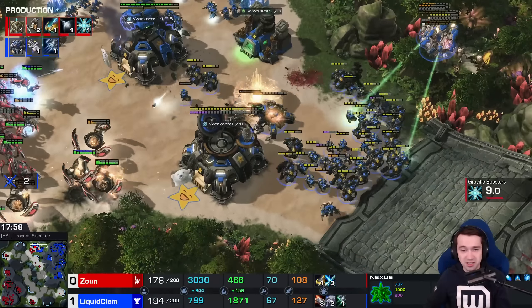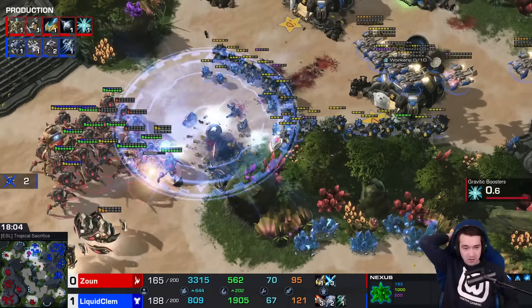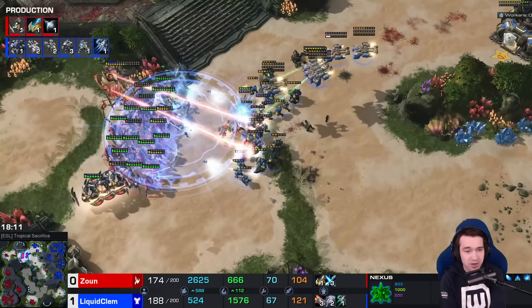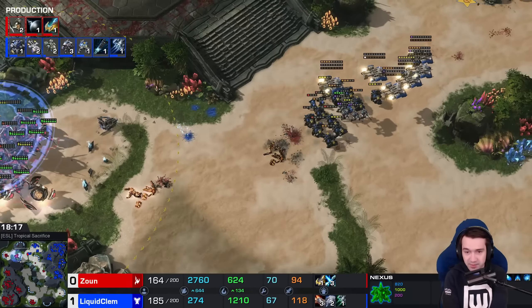Leans into it, loses a Disruptor though. Another shot only clips a Marauder — the fadeaway, not good enough. He's chasing down the rest of the Disruptors. I don't know how many shots are left, but the shields are stripped away from the entire Protoss army. Clem with a 20-supply lead, the DTs zoned out. Clem at 190 to 170.